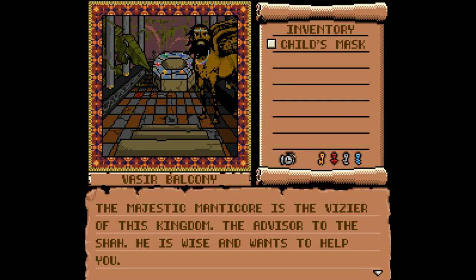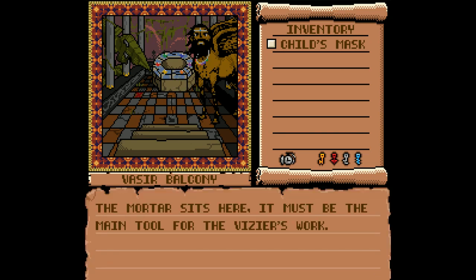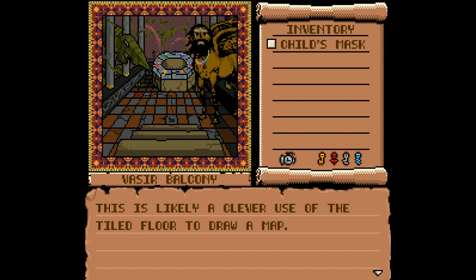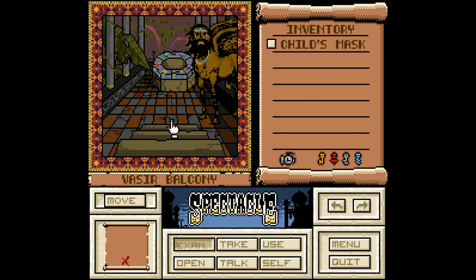I'm very curious what the deaths would have been if I didn't have the shards — I would have just gotten blazed on. The majestic manticore is the vizier of this kingdom, the advisor to the Sahar. He is wise and wants to help you. The mortar sits here — it must be the main tool for the vizier's work. There's a marking with a foot on one of the tiles along with a line that leads to a red X — it's like a clever use of the tile floor to draw a map. How much you want to bet this shows you the randomization of what the path is through the maze?